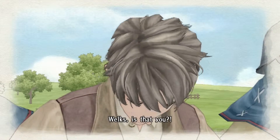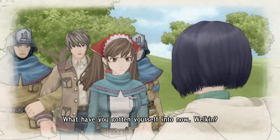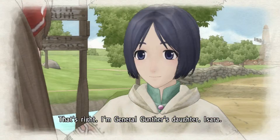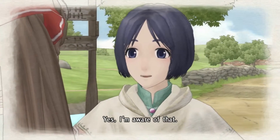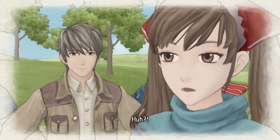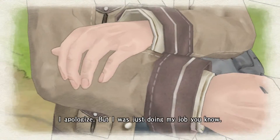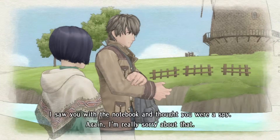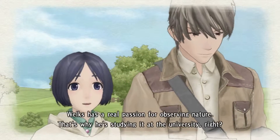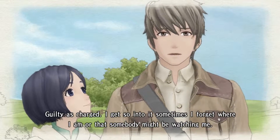Welks? Is that you? Isara! Your timing is perfect. What have you gotten yourself into now, Welkin? Wait. Don't you live at the old general's house? That's right. I'm General Gunther's daughter, Isara. You do know everyone's supposed to evacuate, right? My brother's here to help me move to the capital. But that may be difficult, unless you're willing to let him go. I apologize — I was just doing my job. I saw you with the notebook and thought you were a spy. I'm really sorry about that. Don't worry about it. I can see how I might have looked a little suspicious. Welks has a real passion for observing nature — that's why you're studying it at the university, right? Guilty as charged. I get so into it sometimes I forget where I am, or that somebody might be watching me. Gunfire. Everyone, keep your heads down!